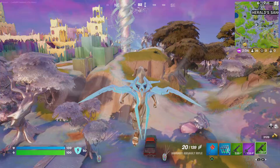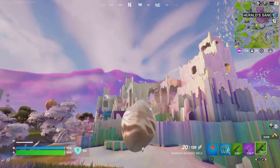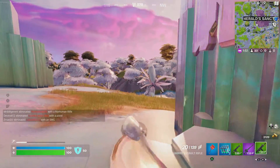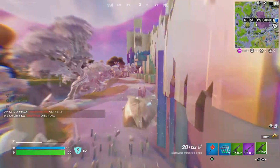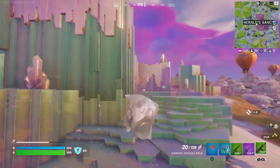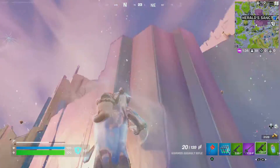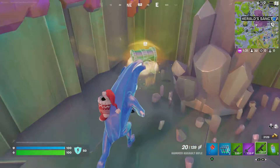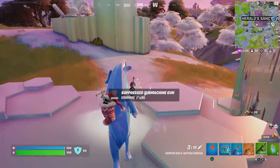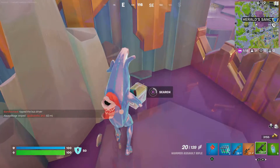Let's pretend this is a new game and I land at the Herald. Obviously it has to be at the beginning of the game for it to actually work. But you can see I'm at the Herald's Sanctum area right now — 32 people left. It has to say top ten for it to work. Now you might be confused at the end: even though it says top ten, it won't say you've completed the quest until you actually die or win. So if you place top ten and then you die or win, then you'll get that one.